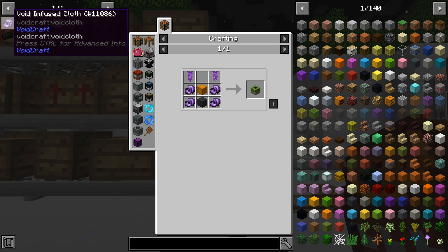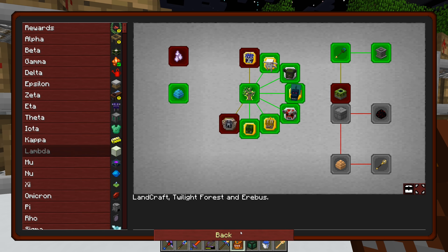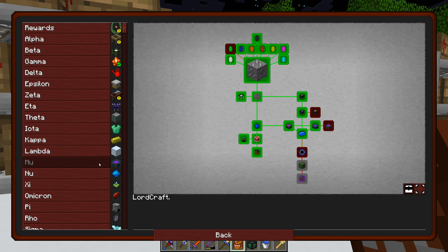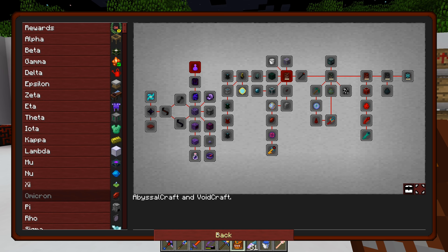The void infused cloth is something I'm not sure how to make — it's from Voidcraft. Going back to the quests, there's an Omnicrom section for abyssal craft and Voidcraft that might guide us through. It looks like we need void cloth, and to get that we first need a void-filled flask. I did get some void crystals when we were in the End, so we have some of those.